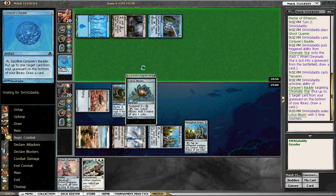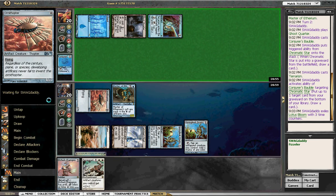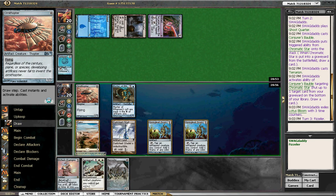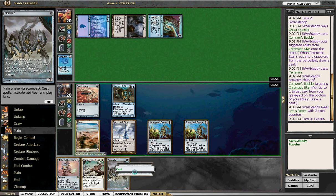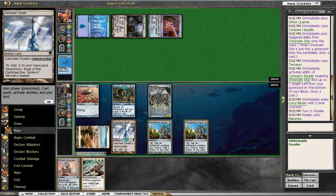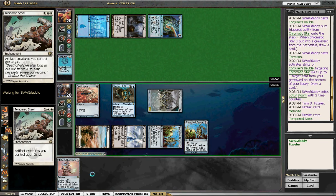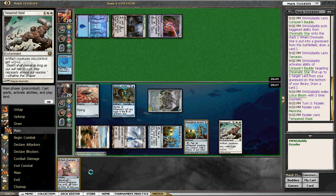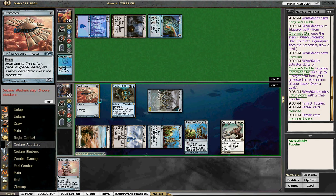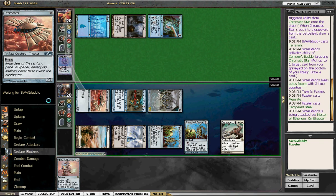There's a Lotus Bloom with three time counters on it, so we've gotta beat him in three turns. Eggs is probably the hardest deck to play in Modern — it's a tier-two deck because it's good, but it requires an immense amount of skill. By comparison, Tempered Steel Affinity is a tier-one deck; it requires knowing when to play what, but other than that it pretty much plays itself.